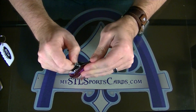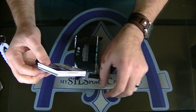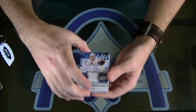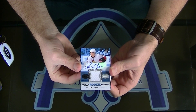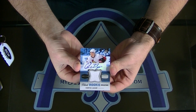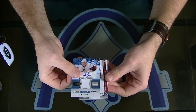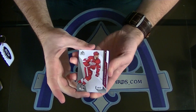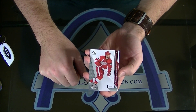We definitely got some fat ones in here, at least one. Right on top we have a Curtis Lazar ink sweaters, $1.49 for Ottawa. Tudor, Tudor. Next — number 25 of 40 — Henrik Zetterberg for Detroit, very nice. Tough to hit, these are the base cards but they're jersey numbered.